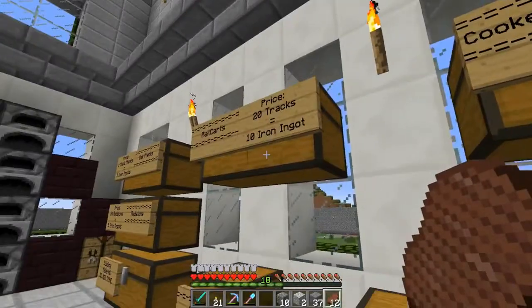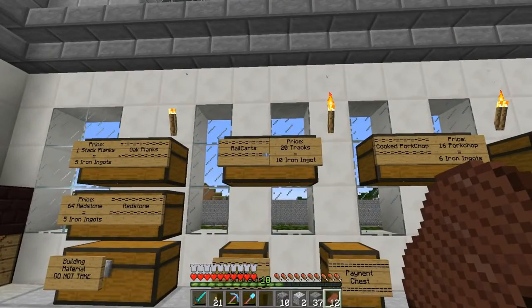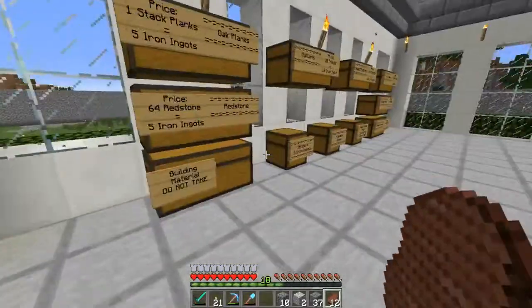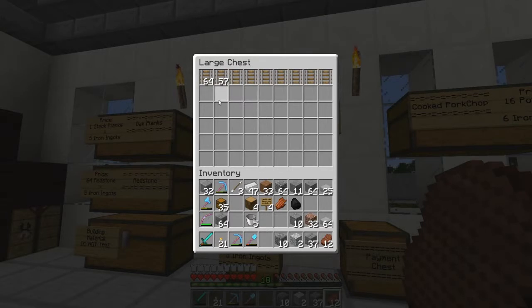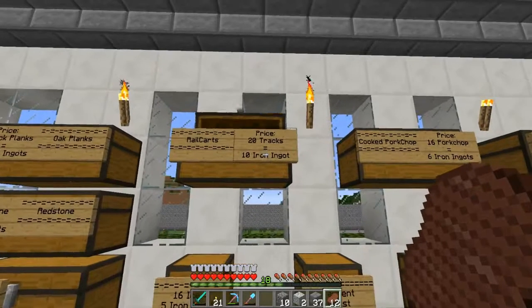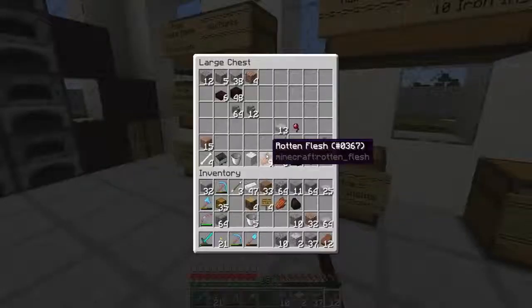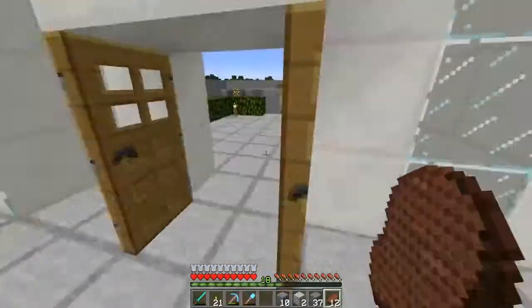Did anybody buy any of this stuff? I listened to your comments — you guys said that six iron ingots make 16 tracks, so 16 tracks is six iron ingots, meaning 160 tracks equals one diamond. I'm going to make it so that 20 tracks equals 10 iron ingots. I'm not really sure if that's a good deal, but it doesn't matter — we just have something to fill up our shop with.